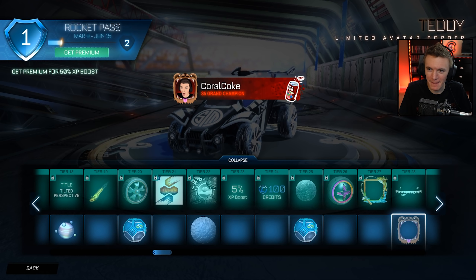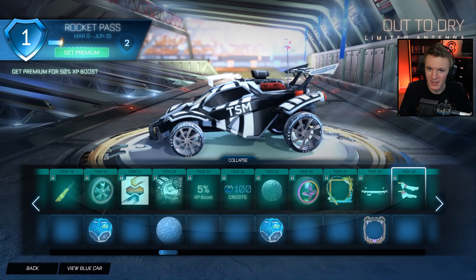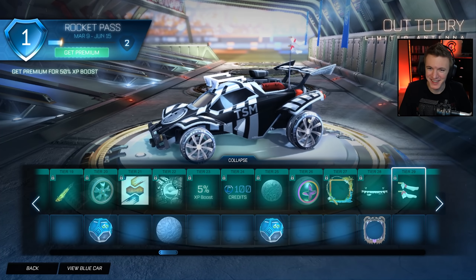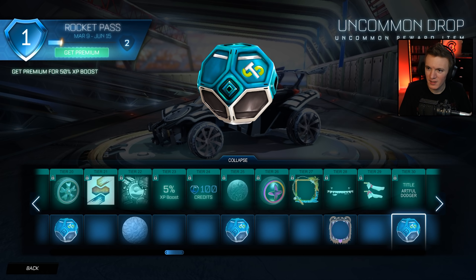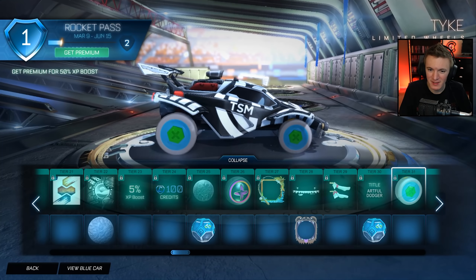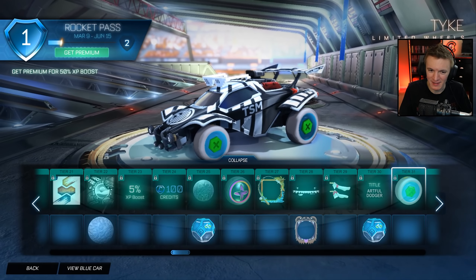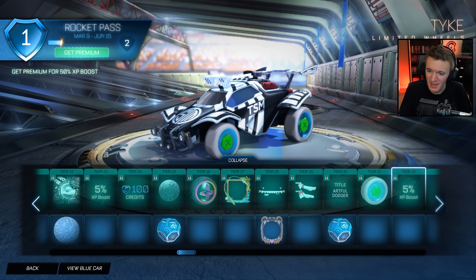Teddy Limited Avatar Border. Then we got Out to Dry — socks hanging on a clothesline, beautiful. Artful Dodger — I feel like we already had that, or is that in Sideswipe? I don't know. Uncommon Drop. Tyke — yeah, that's something. Not going to use that.